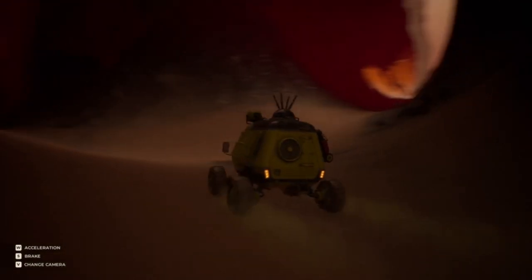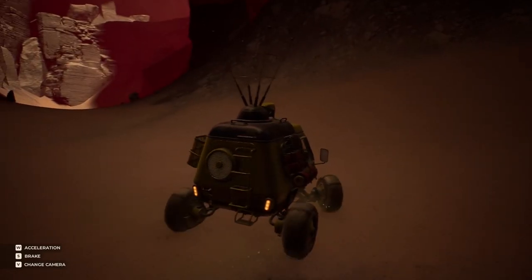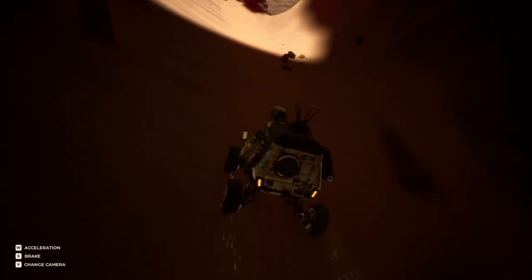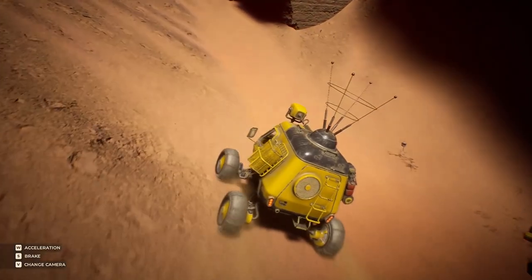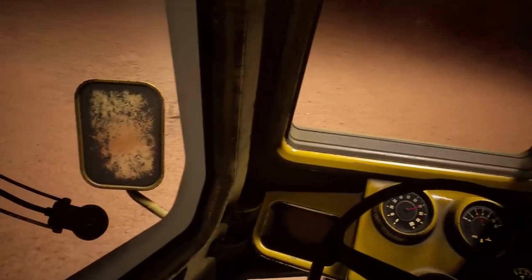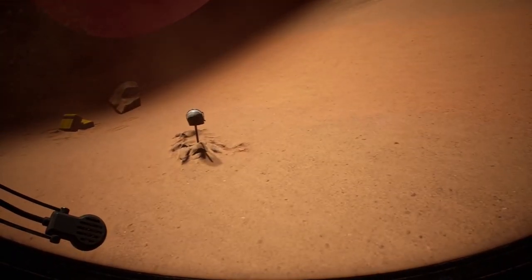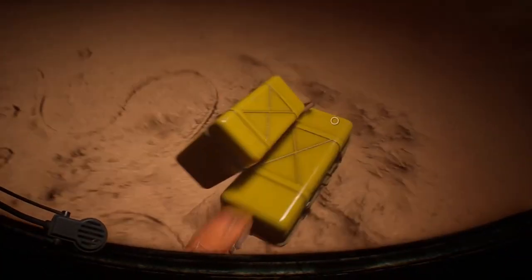That looks like a dead end, that looks like the way forwards. Obviously we're going to check out the dead end first. There are some loose rocks. What is that antenna sticking out of the middle there? That best not be Olga — that's all I've got to say. I think we're going to stop here. Should we get out and have a look? I'm a little curious as to what that is. It doesn't look like one of the things that's going to eat me.